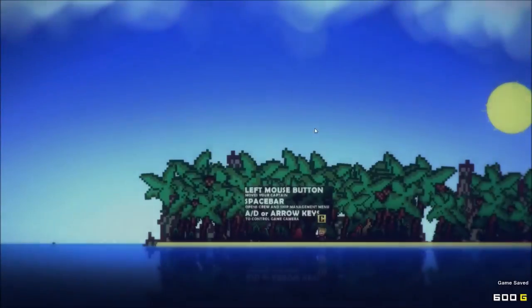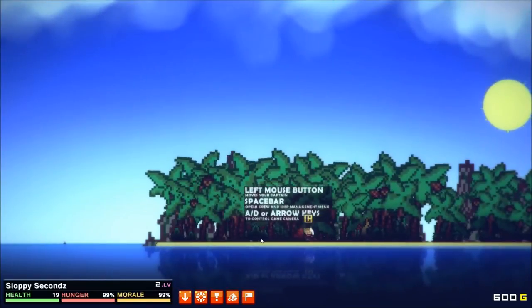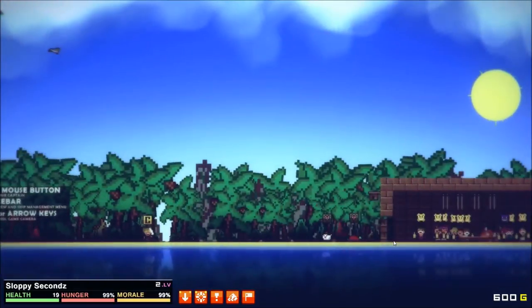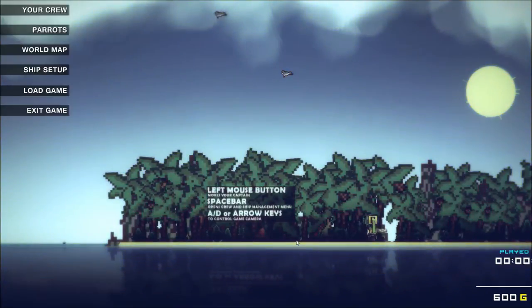Once you arrive on the island, your goal is to get a crew together, get a ship built, and gather some basic resources to kind of go on your way.